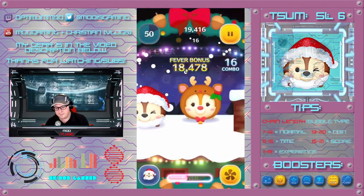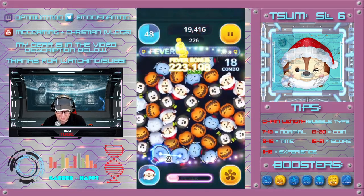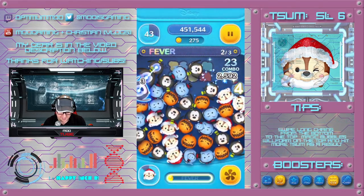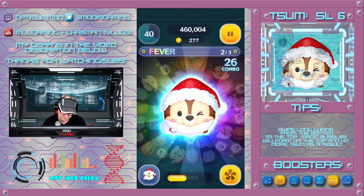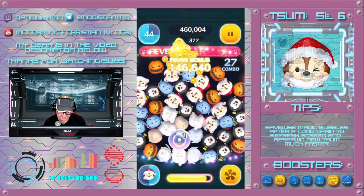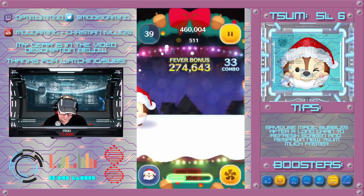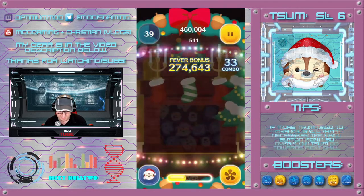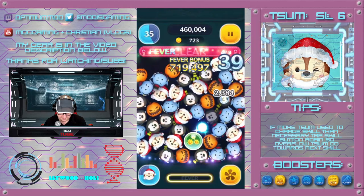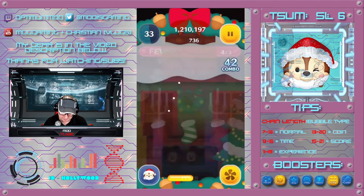I'm going to have to try and play a little bit quicker, because with him you have to physically make up for his shortcomings. This is just not good — we're 20 seconds in and we only have 300 coins.